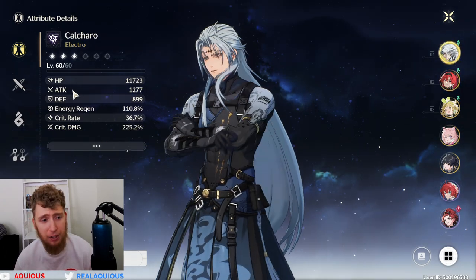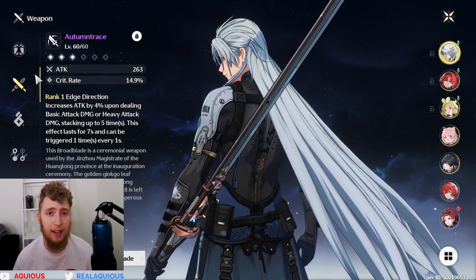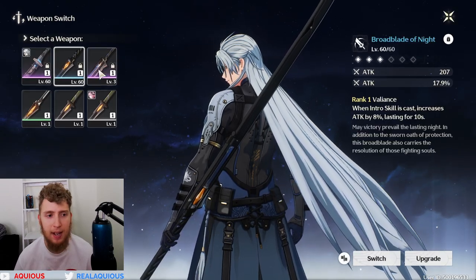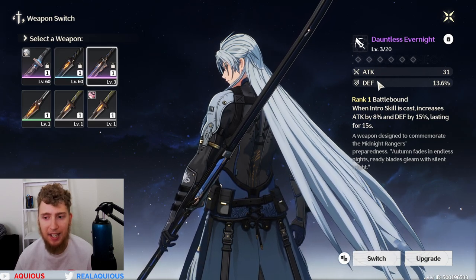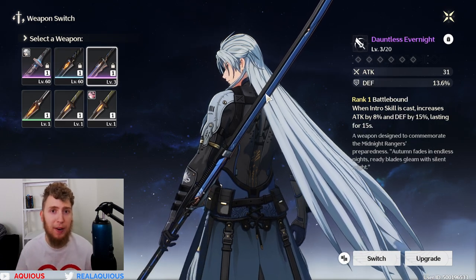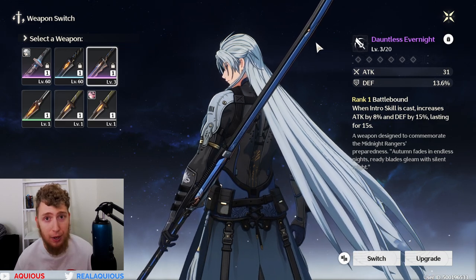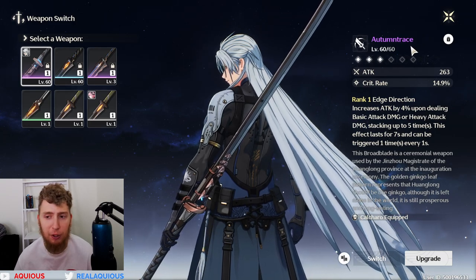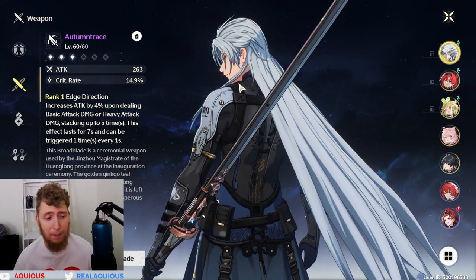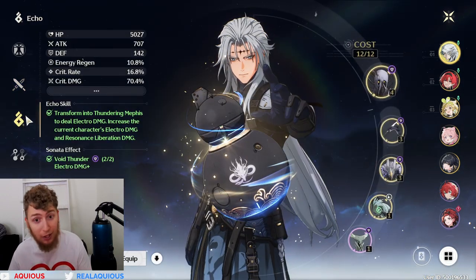Let me go over my characters. I have Calcharo — he was the character I chose off of the free 5-star selector that they gave us as part of compensation. I have Autumn Trace on him. For a while I was unfortunately using Broadblade of the Night because the only other sword I had was Dauntless Evernight, and because that is a defense-based sword, Broadblade was basically my only option. If you look on Prydwen at his best weapons, it's listed under Broadblade of the Night and then another blue — it is just so bad on Calcharo. But I finally got Autumn Trace while I was pulling for YinLin's banner, so whenever I got YinLin, not only was Calcharo getting a big buff from YinLin joining his team, but also from finally being able to equip this broadsword.